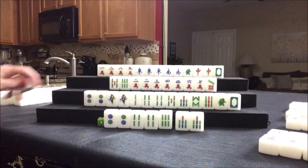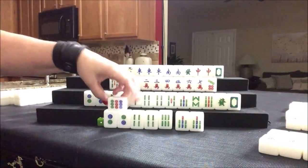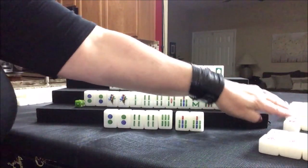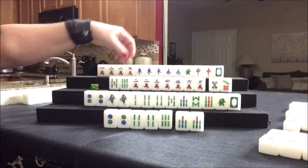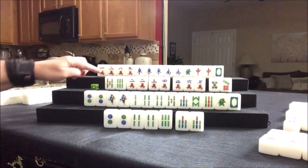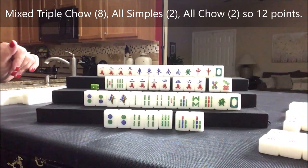Let's draw — flower. Flower. Nine dot — we want simples. Seven dot — we want BAMs. We got the five. Five, six, seven potential. Pair. Five, six, seven; five, six, seven. We have a chow out — six, seven, eight. So that would be Mixed Triple Chow. All Chow. No Honors. Plenty of score.